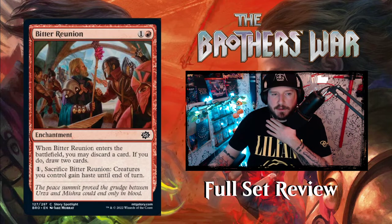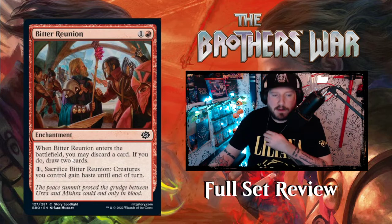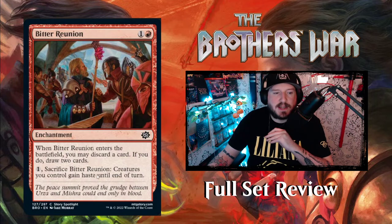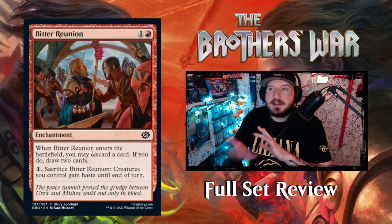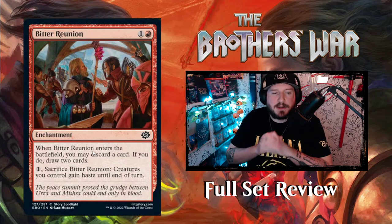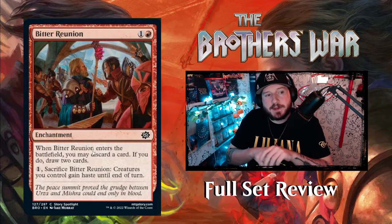Next up is Bitter Reunion. Urza and Mishra are arguing — mommy and daddy are fighting again. It's one and a red for an enchantment. When Bitter Reunion enters the battlefield, you may discard a card; if you do, draw two cards. Pay one, sacrifice Bitter Reunion, and creatures you control gain haste until end of turn. So you can filter something stuck in your hand, get another creature, play it, then sacrifice Bitter Reunion so everything you played gets haste and you can attack with it all. That's pretty cool.